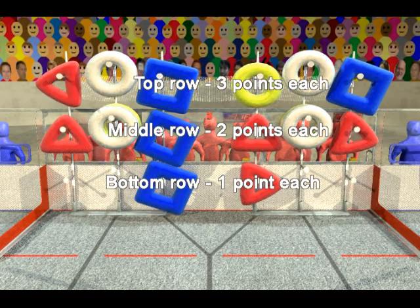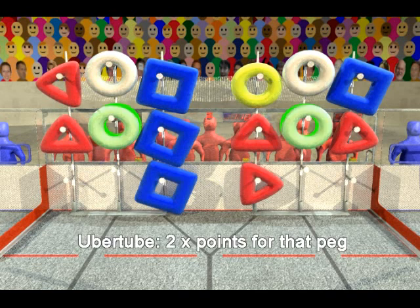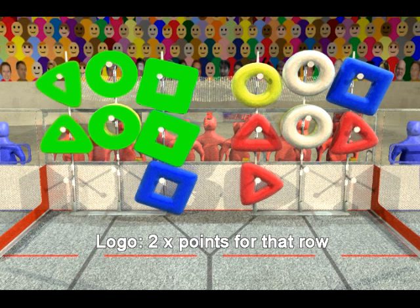Each game piece placed on the scoring rack is worth 1, 2, or 3 points. This value is doubled if the game piece covers an uber tube. Each completed logo earns a 2x bonus for that row of game pieces.